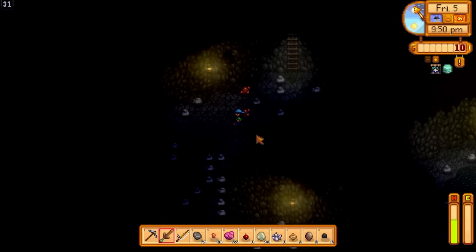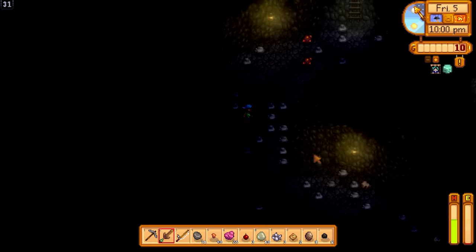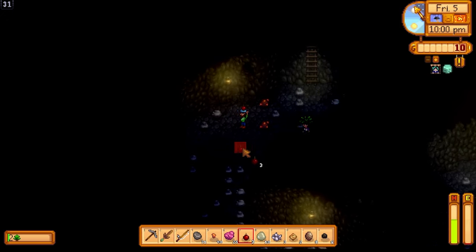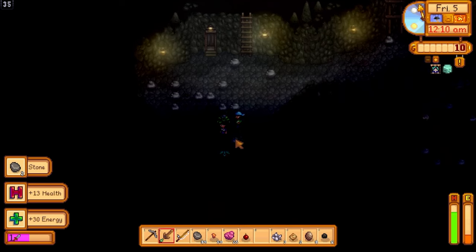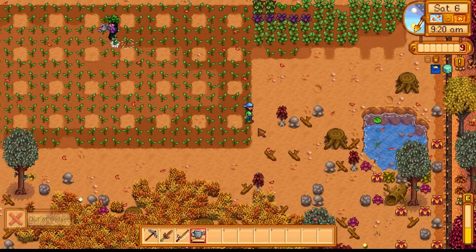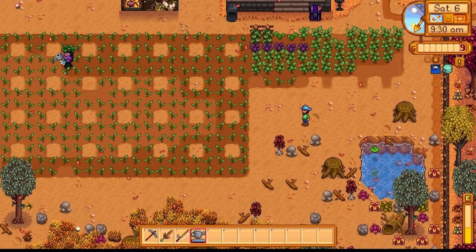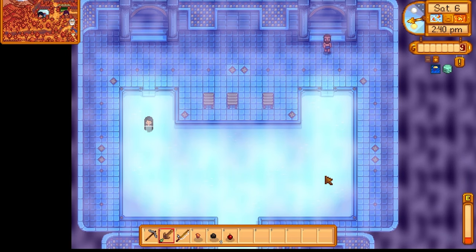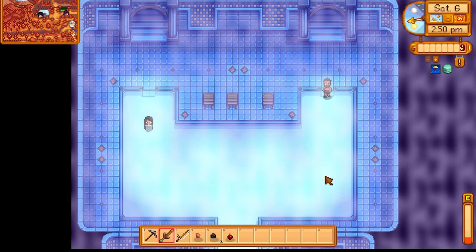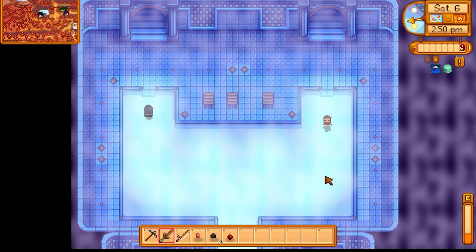Now we're on to the nightmare floors - ten levels of difficulty. Oh, I hate this. My energy is zero, and it's ten o'clock as well. That animation cancel is just amazing - just go! Almost recovered, I'm good. Fancy meeting you here at the bathhouse.